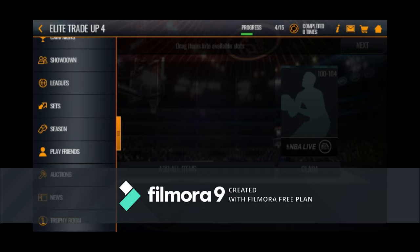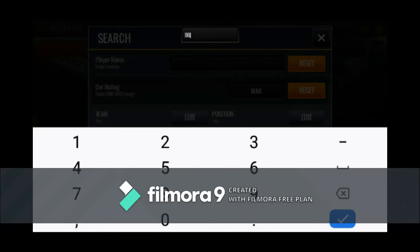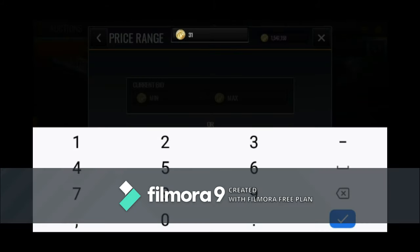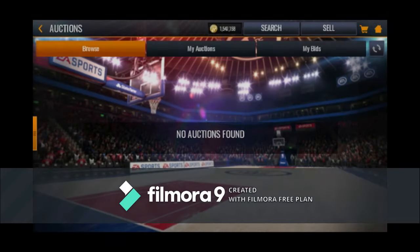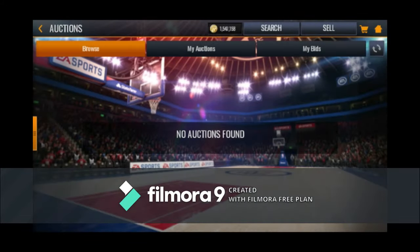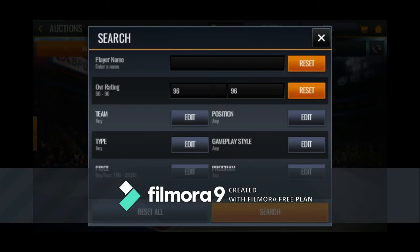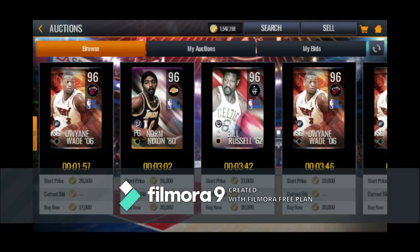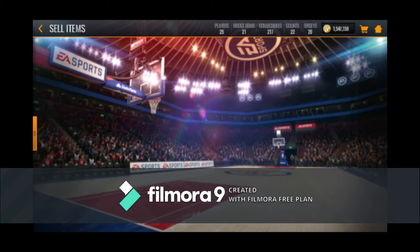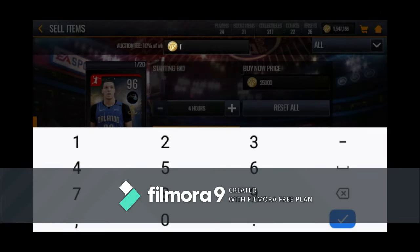I'm gonna show you guys how I make my coins. Instead of searching for a specific player, I just look at their overall rating — a 96 Gordon Hayward and a 96 Jeremy Lin will sell for the same. Right now I'm checking: none listed for 15,000, checking 25,000, checking 35,000 — there are some for 35,000. So I think I'm gonna sell it for 25,000 so it sells quickly.